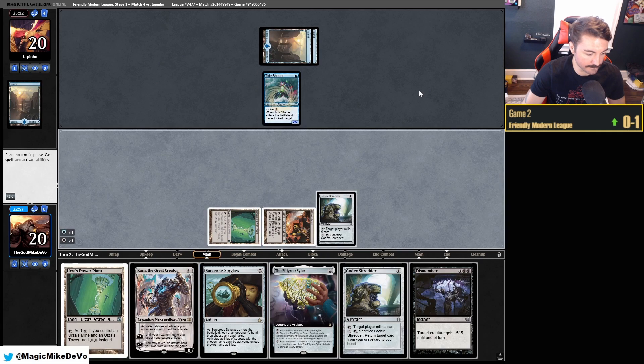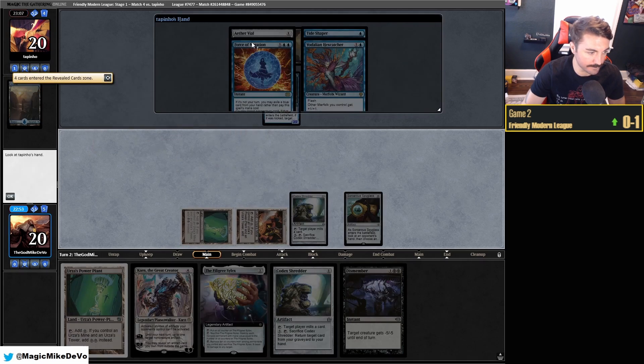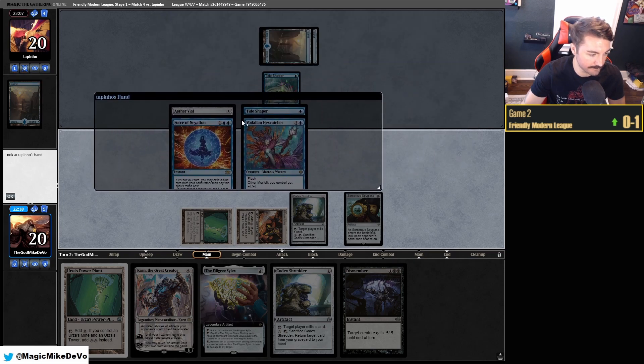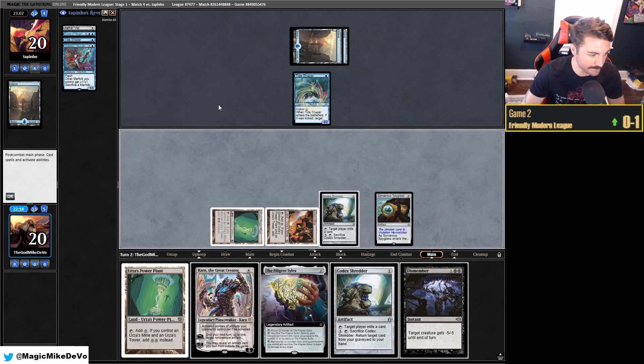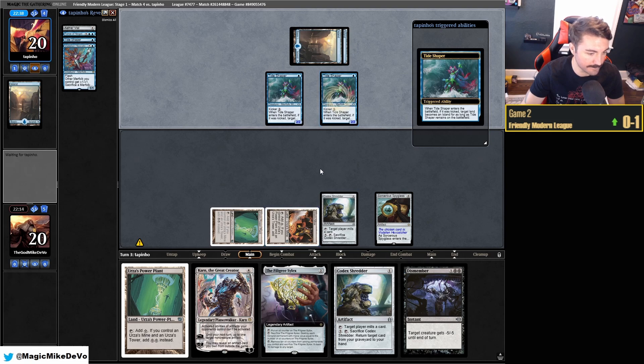They don't have an Aether Vial to name. So we might just name Hexcatcher. They have the Force — oh, they do have an Aether Vial. They have another Tide Shaper as well — that's annoying. They do have the Force, and they have the Hexcatcher. I guess we're just going to name the Hexcatcher. So their hand is pretty disruptive here. They go Tide Shaper on the Mine — I guess milling the Island was good because now they're stuck. They're thinking if they should go Hexcatcher for the buff — they didn't.